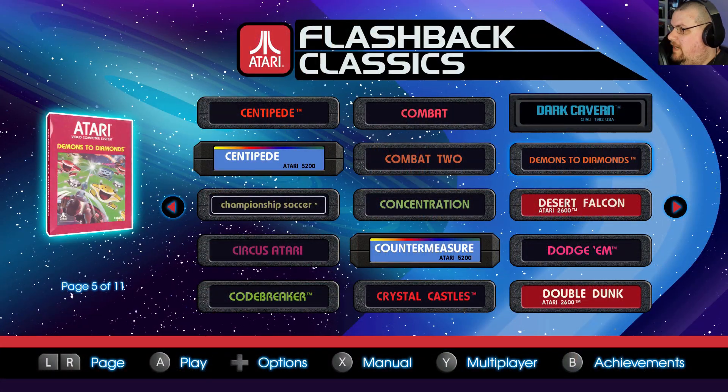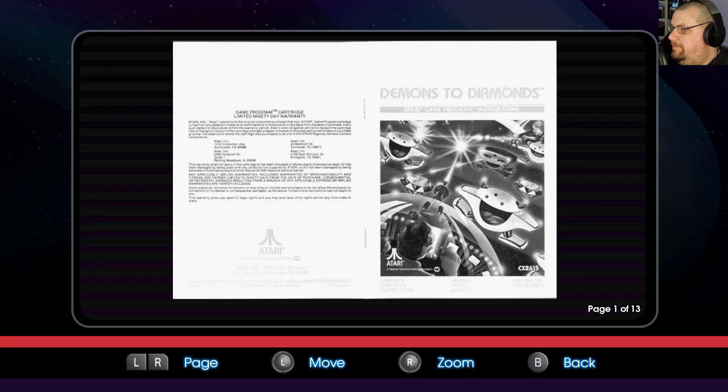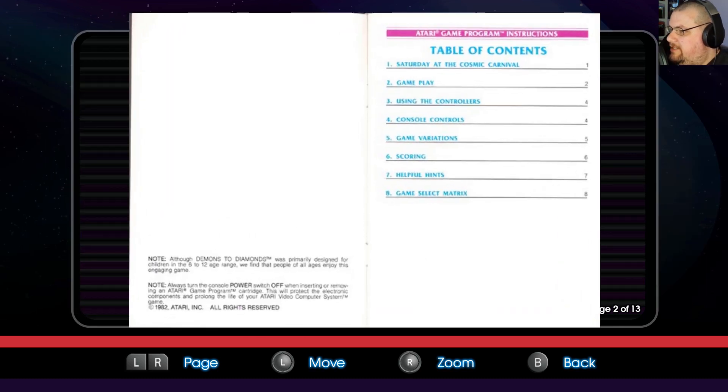Here we are once again with Atari Flashback Classics. Today's game is Demons to Diamonds. Let's have a look at the manual — dodgy quality scan again, as usual. Note: although Demons to Diamonds was primarily designed for children in the 6-12 age range, we find that people of all ages enjoy this engaging game. That's nice.